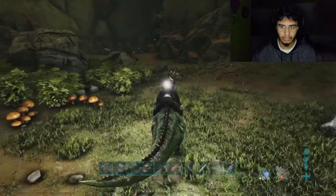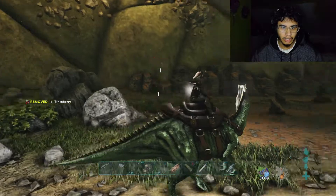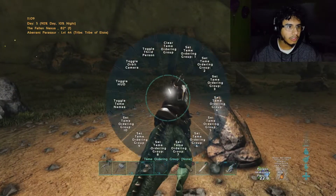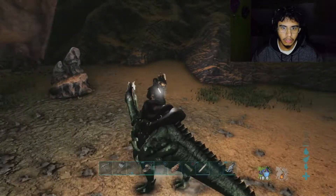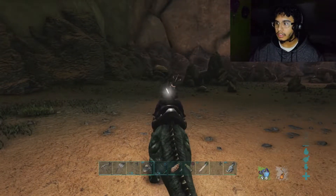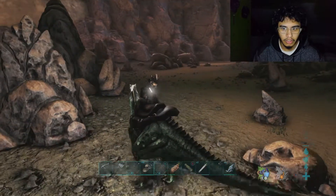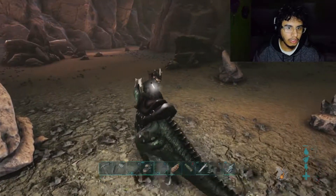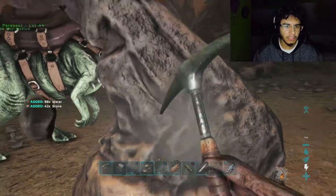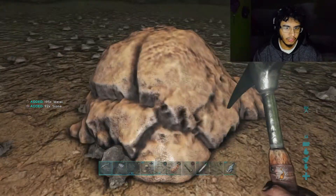I'm going to eat a bunch of mushrooms before we walk into the hallucination area because it's going to help. What's that? We're taking damage. What the heck is happening? This place is called the Fallen Nexus. I'm scared stuff is just gonna jump out. Now I don't know if we could get metal from this - oh yeah they are, they're metal rocks! Perfect, this is what we came in here for. Our bulbdog is making some creepy noises and it's kind of terrifying.